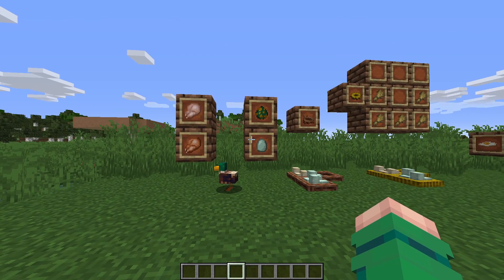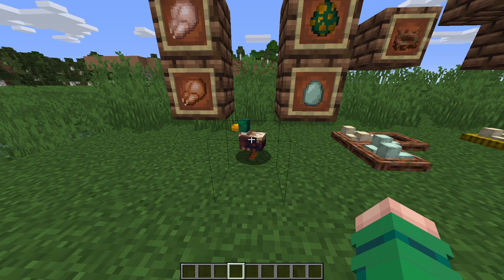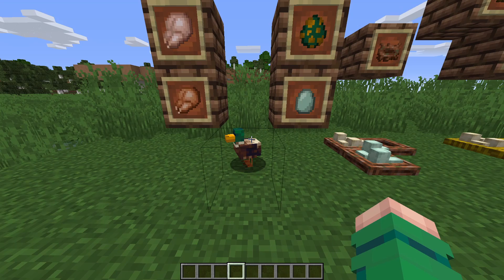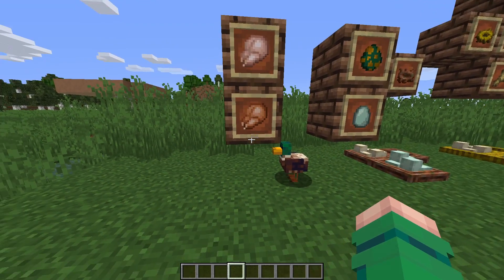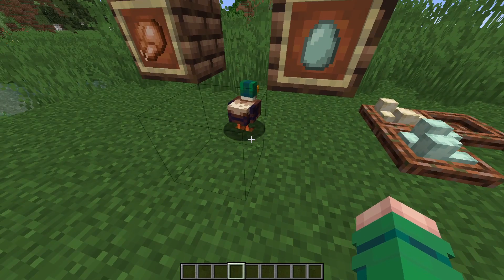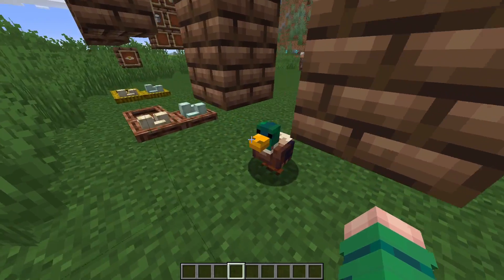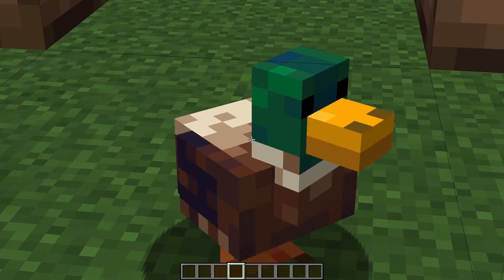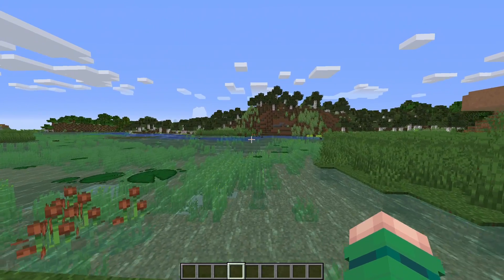Now I'm going to show off one of the new mobs — this is a duck. Right now it doesn't sound like a duck at all; they'll add those sounds later in another update. This was just the first initial release. You can kill them, get duck meat, cook it, eat it. They lay their eggs and you throw the eggs — same functionality as a chicken. This is what the duck looks like.